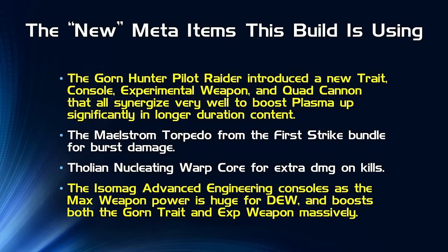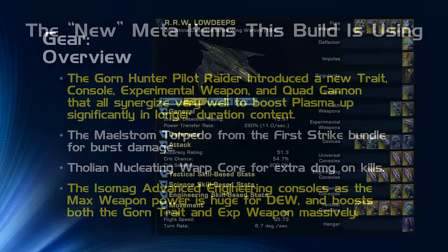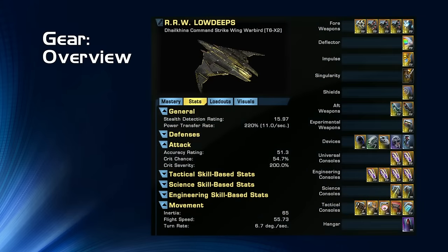To quickly recap the new meta items this build utilizes: the Gorn Hunter items I've already covered. I'm also using one of the Maelstrom Torpedoes from the Legendary Akira in the first strike bundle for burst damage, the Tholian Nucleating Warp Core for extra damage on kills, and the Isomag consoles because the max power buff is really impactful and interacts with the Gorn trait and experimental weapon, boosting both massively.